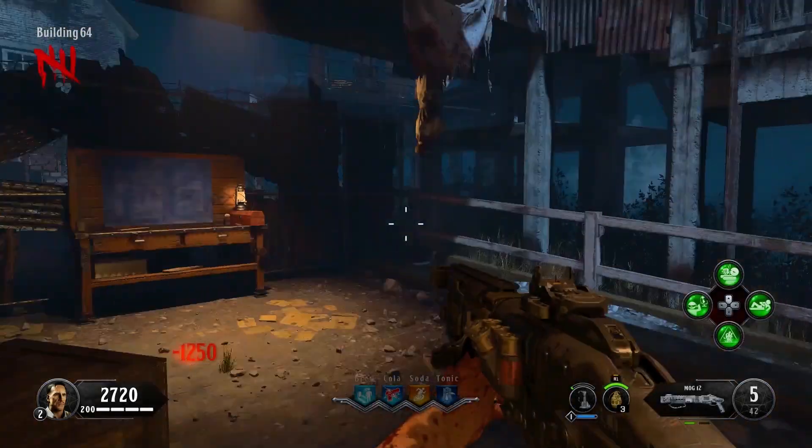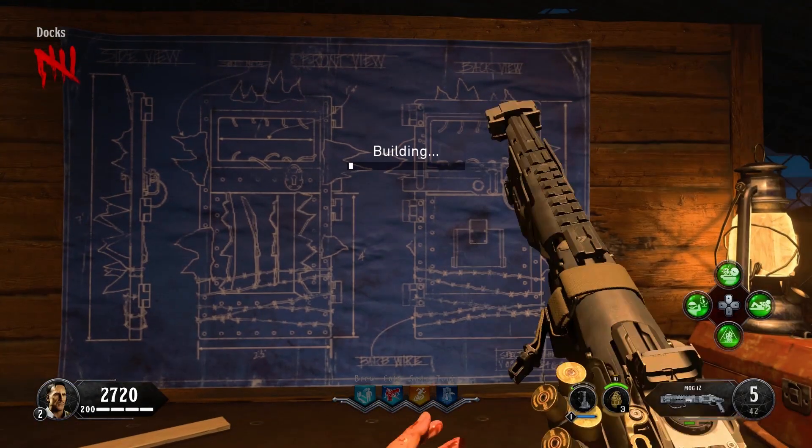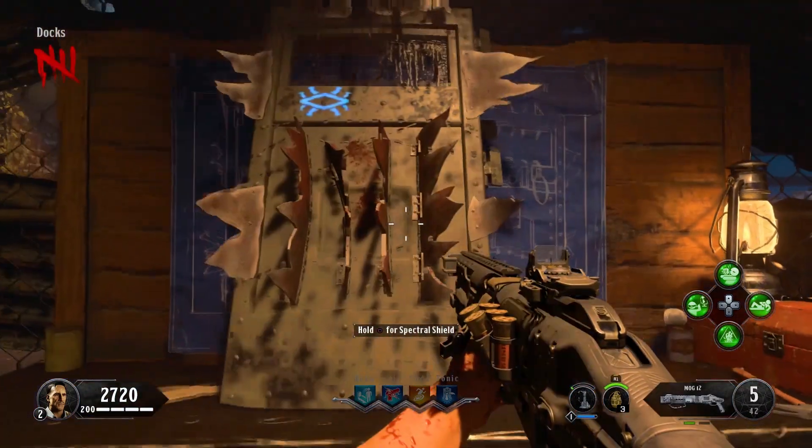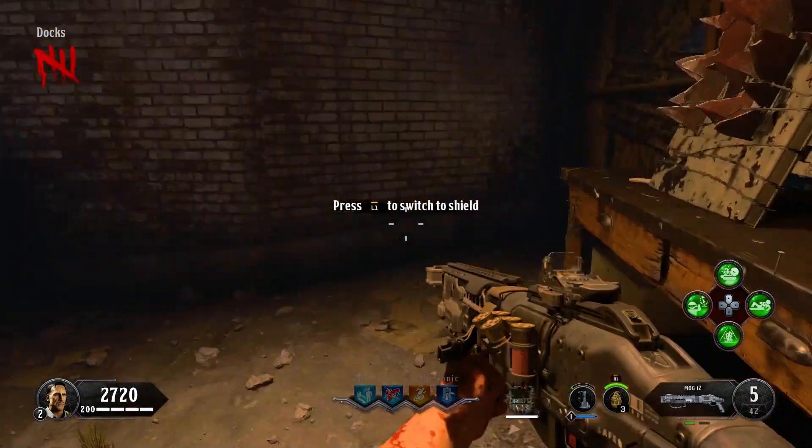In this video I'm going to be showing you how to get the Golden Spork on the Black Ops 4 Zombies map Blood of the Dead. The first thing you'll need to do is build the spectral shield. You can find a link to my quick guide on how to do so in the description.